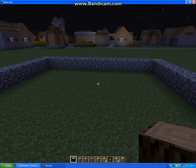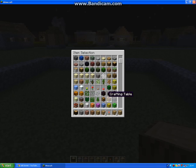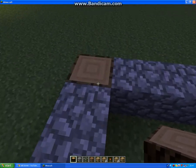So what you're going to want — all you're going to need is cobblestone, this type of wood, or whatever board you prefer, glass blocks or glass panes. I personally prefer glass panes.